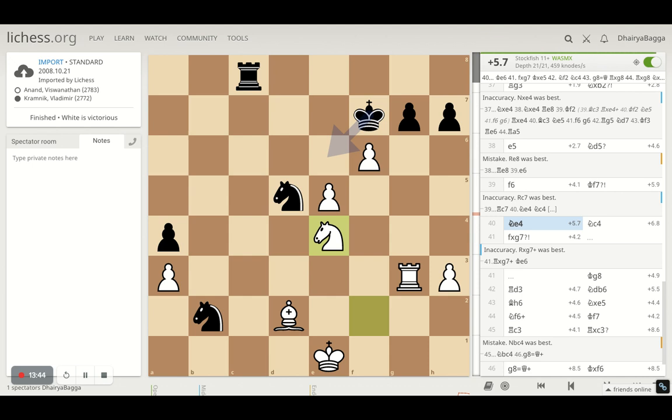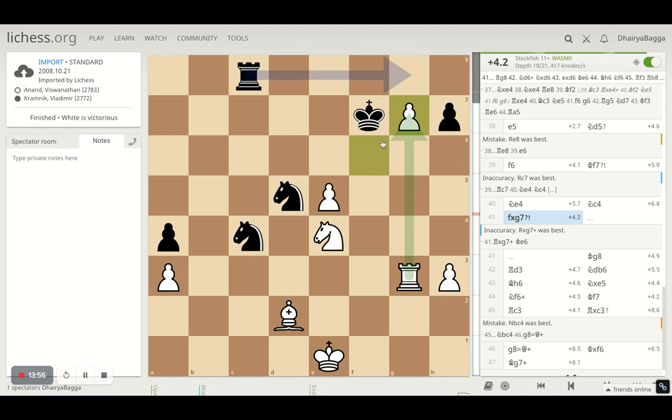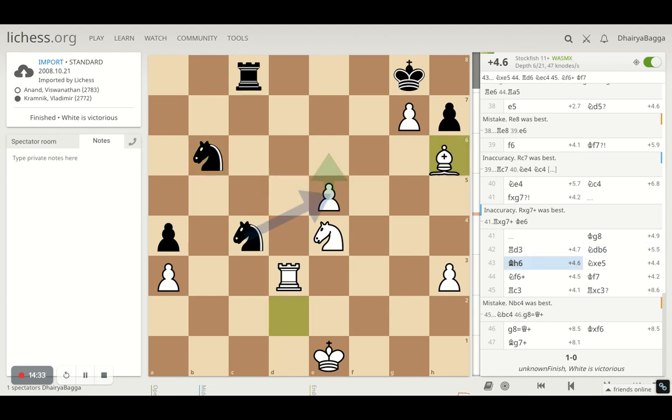Knight E4 by Anand solidifies the pawn. Knight C4 by Kramnik, and Anand takes the pawn with the pawn — his idea being to promote it eventually. The King goes back — it's always a nice idea to hide behind the pawn when your opponent is attacking. But here the problem is that a Knight can also come in on F6, give a check, and force movement. So Anand first goes with Rook to D3, attacking the Knight, which goes back to D6. Bishop to H6 defends the pawn so it's stable there.